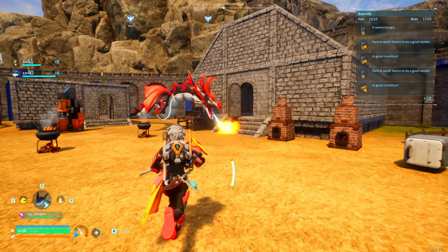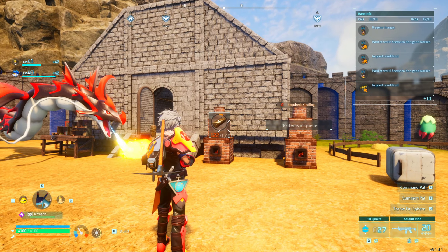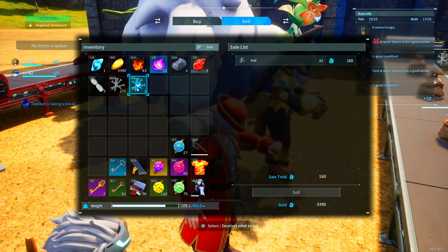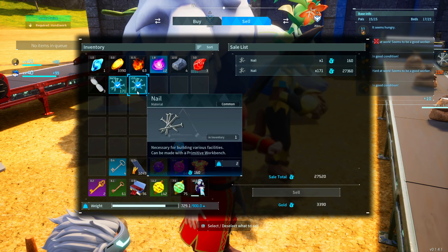Now that you have ore, it's time to refine it. You'll want to get regular ingots, because we're gonna be crafting nails. So head over to your workbench, or your conveyor belt, and craft as many nails as you want. Each nail will sell for 160 gold, and you'll be producing 2 per every ingot, so you'll be making 320 gold per ingot.